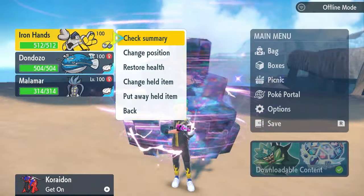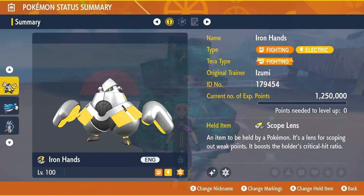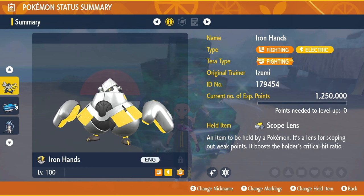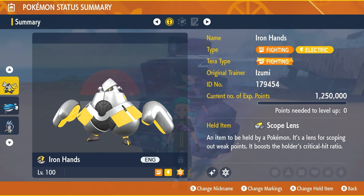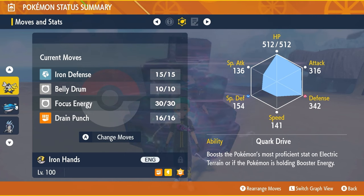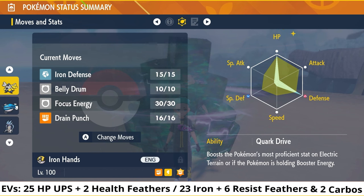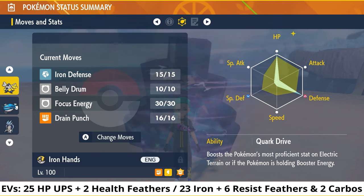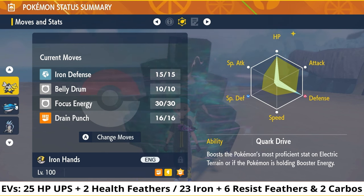The build we're going to feature in today's video is going to be for Ironhands — hopefully a Pokemon you've already got in your game that you can slightly tweak for this raid. It is set to level 100 with all IVs Hyper-Trained to 31. Terastype is Fighting, and the held item is the Scope Lens. The moveset is Iron Defense, Belly Drum, Focus Energy, and Drain Punch. Ability is Quark Drive, and the EV spread is 252 EVs in HP, 20 EVs in Speed, and 236 EVs in Defense with an Impish or Lax Nature.